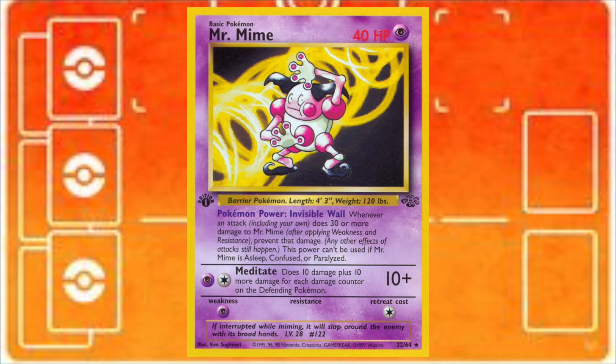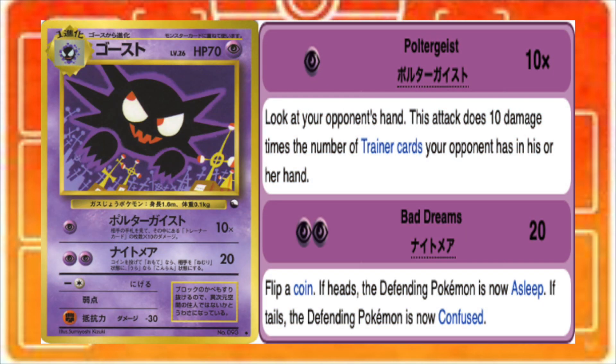Even if you encounter a Jungle Mr. Mime — the go-to card for breaking high damage decks — you can just attach another energy to Haunter and use Bad Dreams. If you've got the Vending Mr. Mime on your bench preventing weaknesses or resistances, Bad Dreams will deal 20 damage and get around Mr. Mime's Barrier. After two of those, Mime is done before it could knock out your own Haunter. And it's just as easy to get another Haunter set up on the bench, plus you have Gust of Wind as backup to get around that Mr. Mime if there's another Pokemon in play.